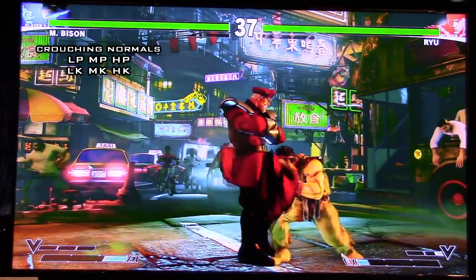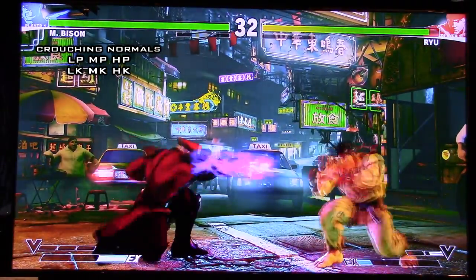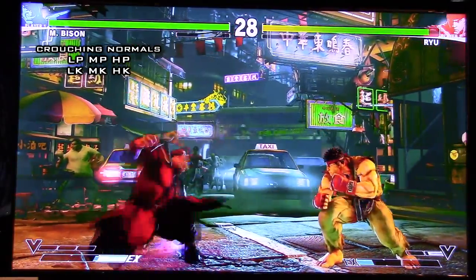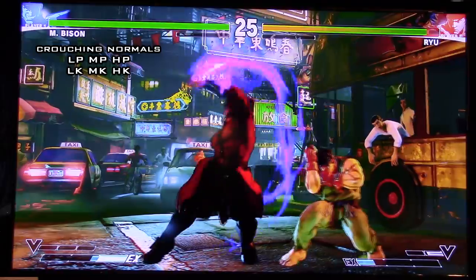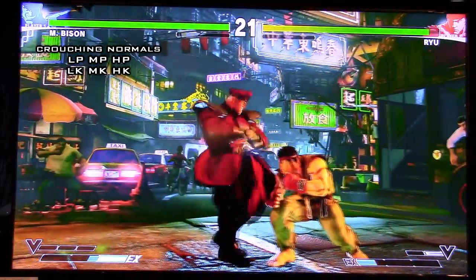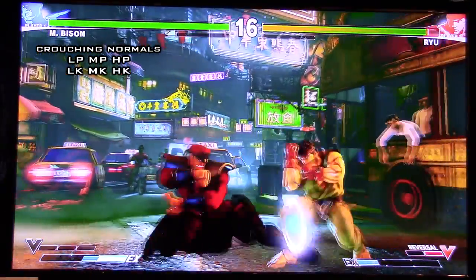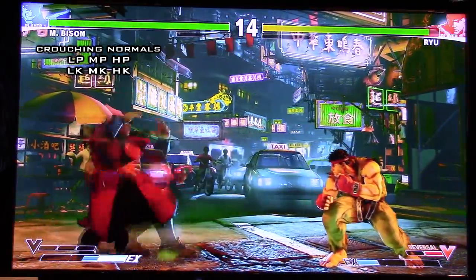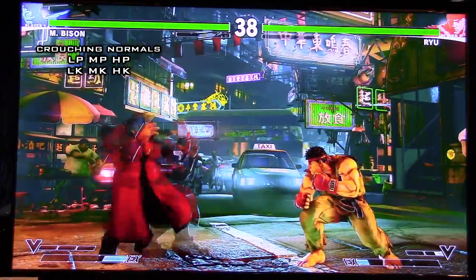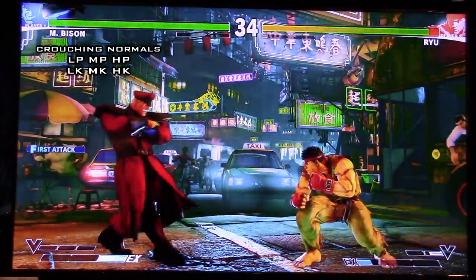Moving on to crouching normals. His crouching light punch is basically combo filler — it's probably one of his fastest normals, so it's pretty much your go-to just like standing light kick would be. Crouching medium punch is an excellent poke. You guys will be abusing this the most, especially after a blocked knee press. It's one of your main pressure tools, special cancelable, and it links into itself — you can go crouching medium punch into crouching medium punch. It doesn't hit low though, but that's about the only bad thing.